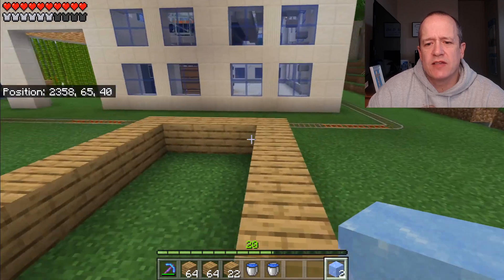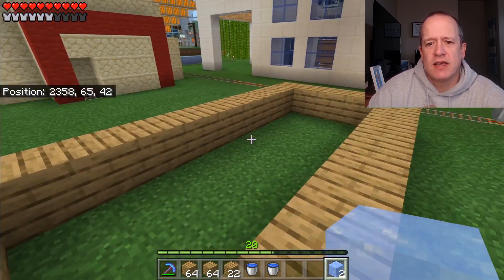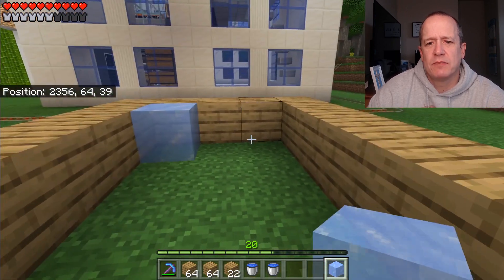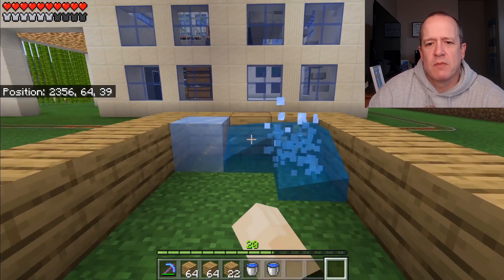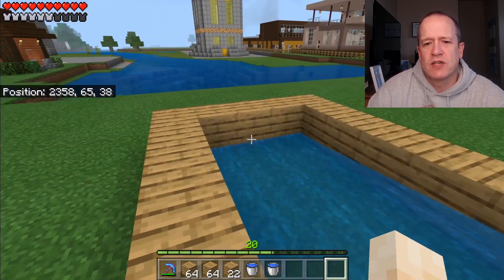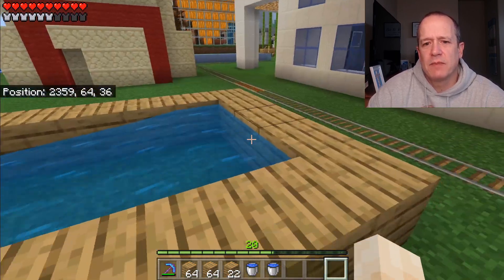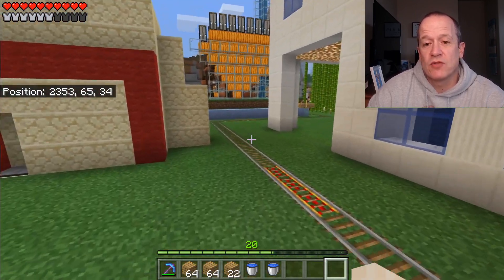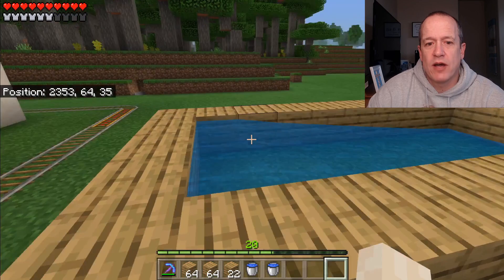You can also use ice as a water source block. You can see here — how do I make a pool? I have two ice. Put ice here, put an ice there, and just break them open. You'll see it creates a water source and fills it up completely. That can be used for just about anything you need a water source for.